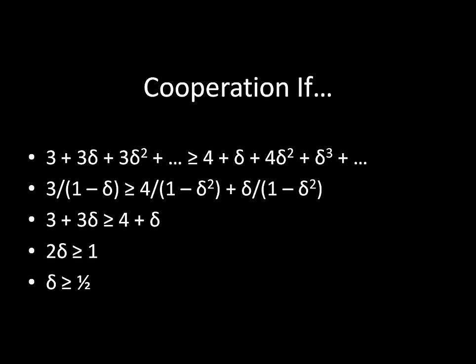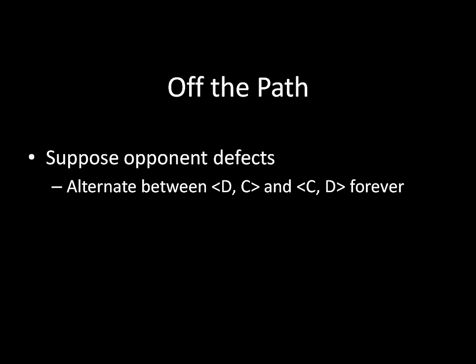So let's think about some of those off-the-path threats. Imagine for the moment that your opponent has defected. From then on, you would alternate between defecting and cooperating, and cooperating and defecting forever. In the period following the defection, you would be cooperating in that previous period, your opponent would be defecting in that previous period, having deviated from Tit for Tat. Which means in the period following the deviation, you're the defector, your opponent is the cooperator, and in the period after that you're the cooperator, your opponent is the defector, and you repeat that process forever.